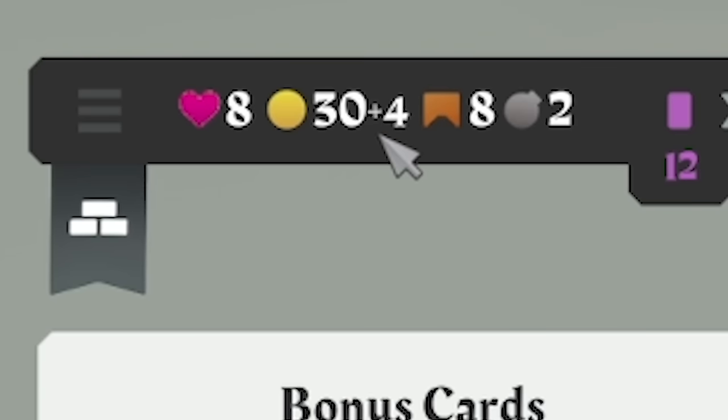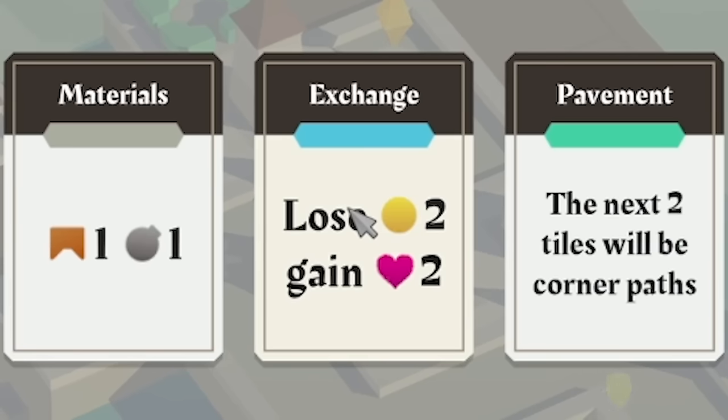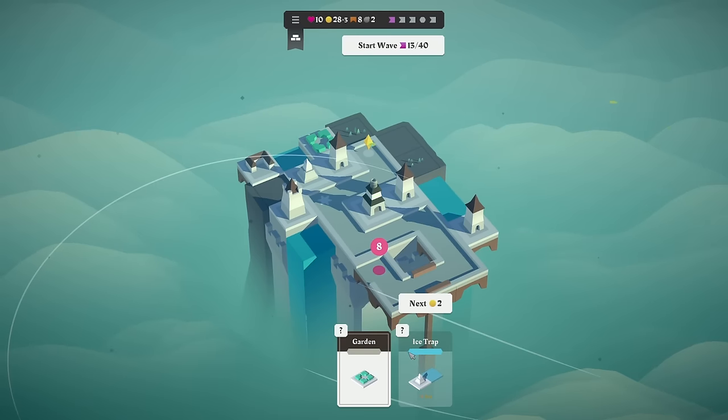It'll put us down to 28 coins, which means we won't quite get plus four this time, we'll only get plus three. But two hearts — I've got to go that route really, haven't I? Safety first and all that. I am meant to be an engineer.